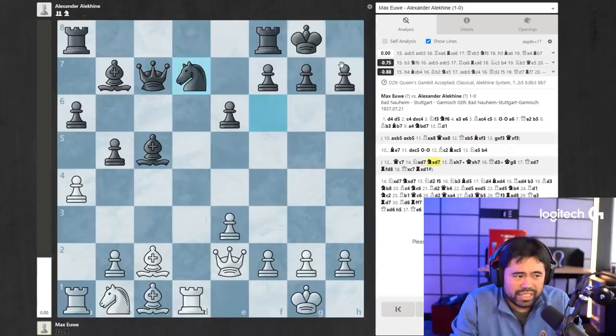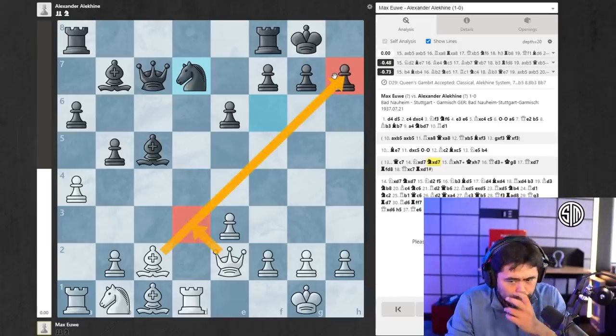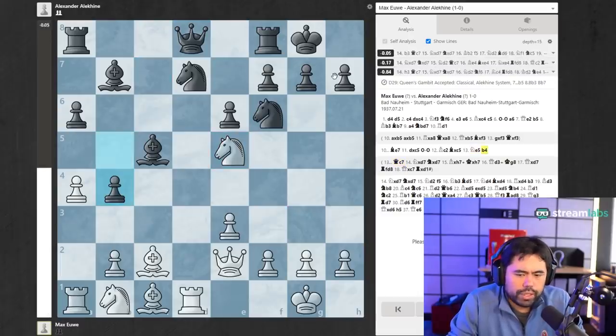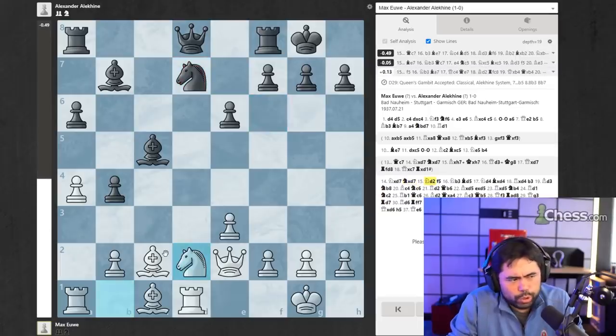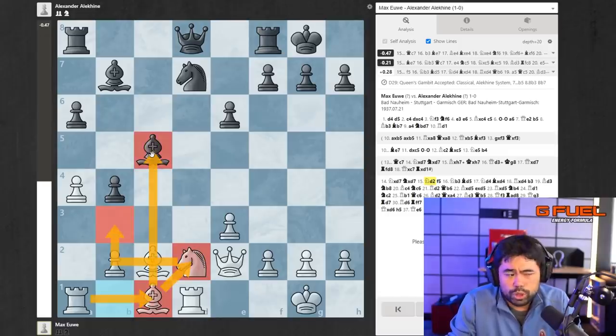Alekhine probably was afraid of certain ideas, or maybe worried about queen d3. So b4 is played. Knight takes d7, knight takes d7, Euwe goes knight d2. The one thing to note is that white is still lacking in development — the bishop and rook are not developed. However, there are ideas like knight to b3 and an eventual development of the bishop and rook to c1, after which white will be doing reasonably well.